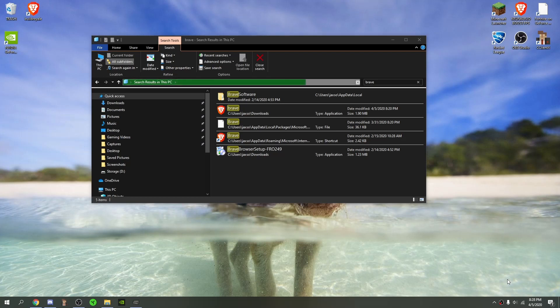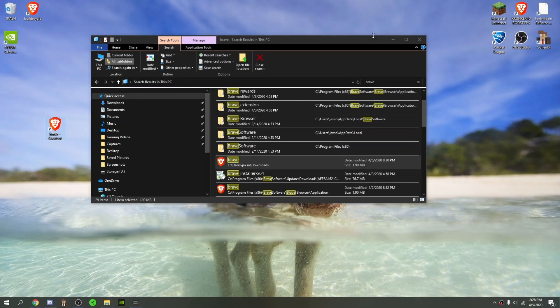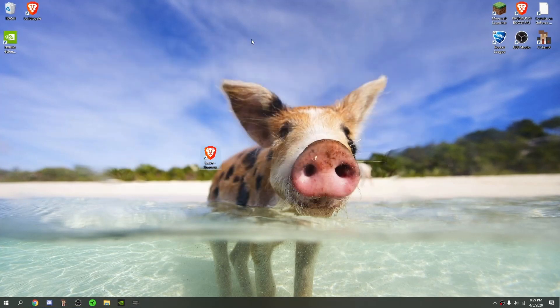Hey guys, so before this video starts I want to show you how to actually download this client. First of all, download Brave in the link in the description. Put it on your desktop as a shortcut, then go into the description and copy and paste that thing.